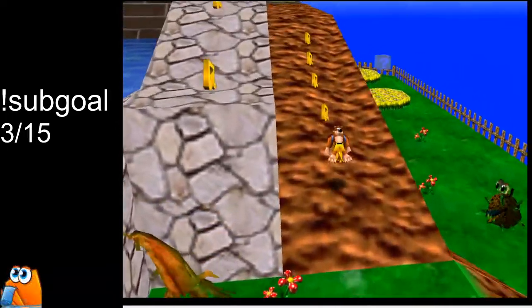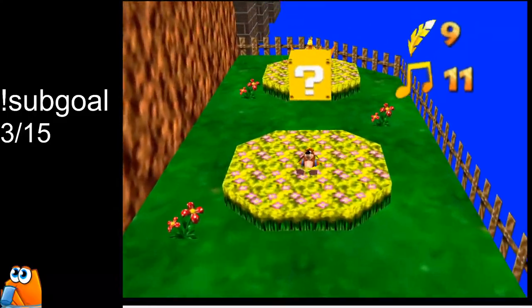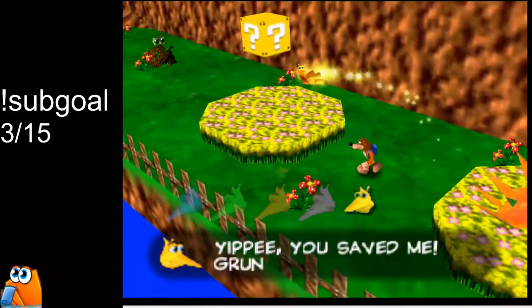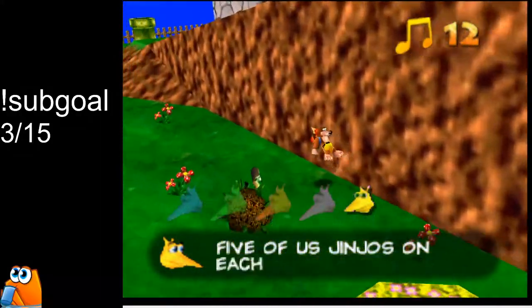Then we're gonna come over here, collect these 5 notes, jump down, collect the gold feather. And then we're gonna roll, jump, and ground pound to get this note and be on our way.